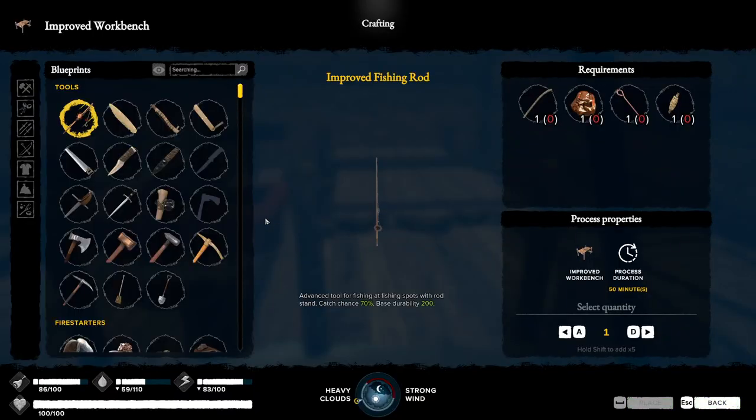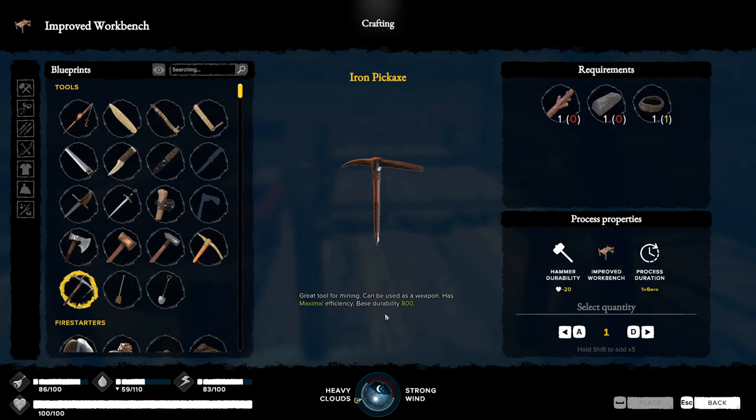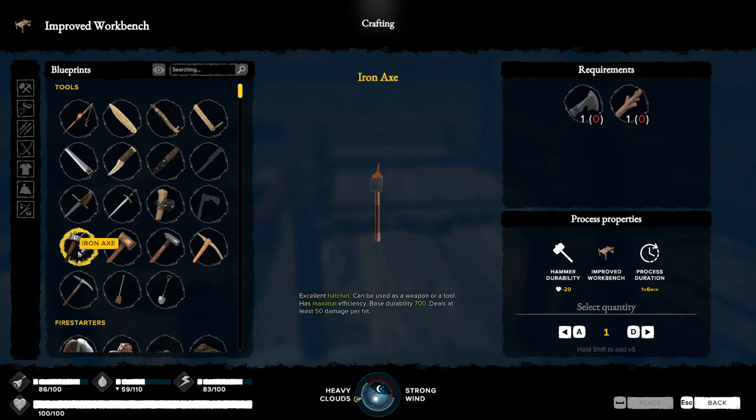Let's check out the new iron tools and weapons. The iron tools have very high durability — once you get iron I highly recommend building iron tools right away. The pickaxe has 800 durability and will take a lot of punishment, saving you time and energy. You can farm 15 iron and it'll only take about 300 durability. The axe does 50 damage per hit, and repairs just take one iron bar.